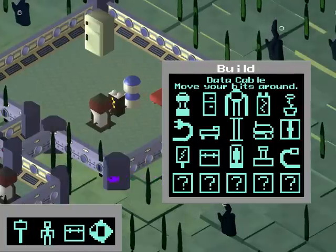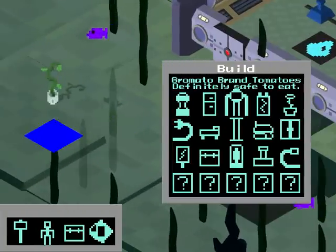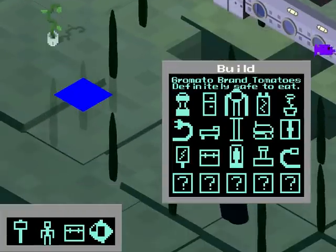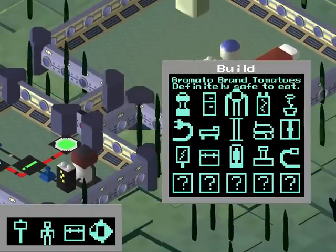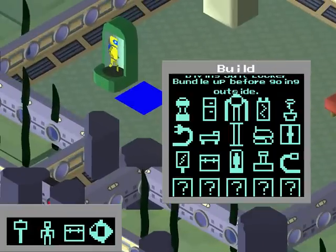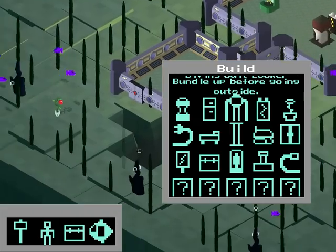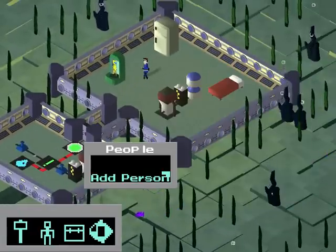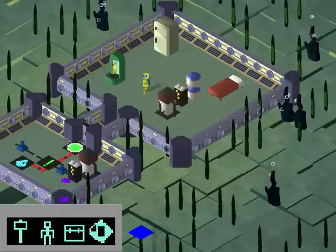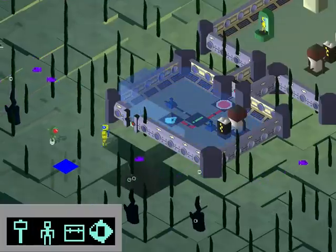So let's get a guy to go out and test our new airlocks. First thing I'm going to do is throw one of these plants out here. And normally you won't be able to put a tomato plant at the bottom of the sea, but just for experimentation we're going to. And then I'm going to build a dive suit locker. This is where guys will go to get their dive suits when they need to go outside for any reason. With that all set up, let's throw a person in here. He goes and he grabs his dive suit and goes outside to grab this fresh undersea tomato.